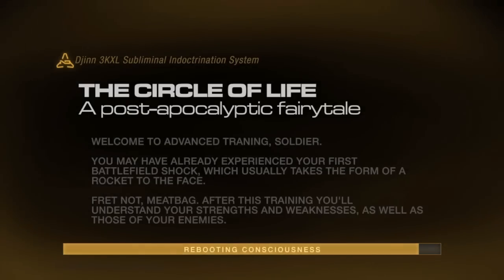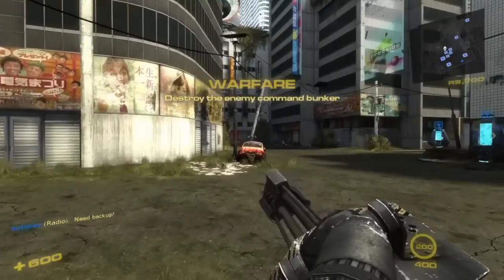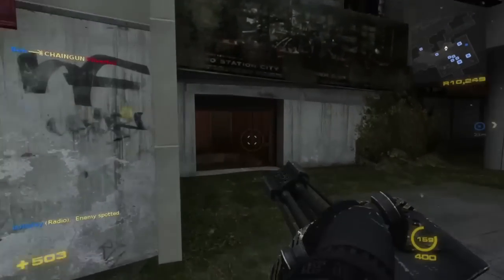The first class is the Exo, a powerful unit with lots of health that wields a chaingun. There are only two subclasses for this unit. His massive health means he can take up to two grenades before going down. Another weakness is that he moves very slowly.